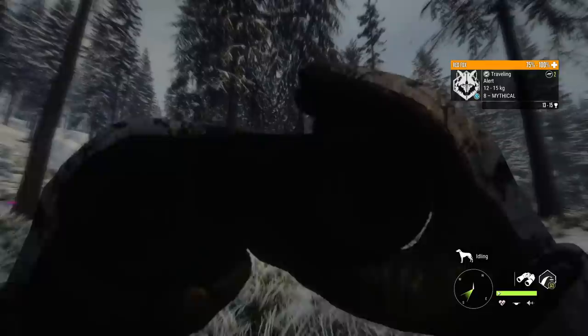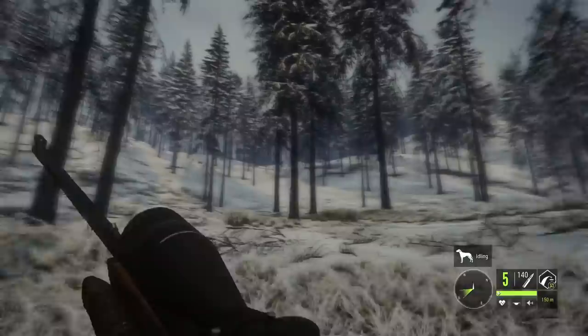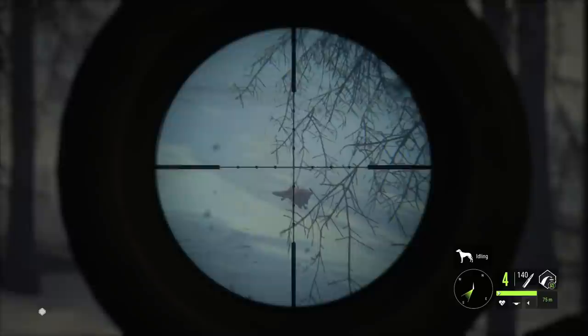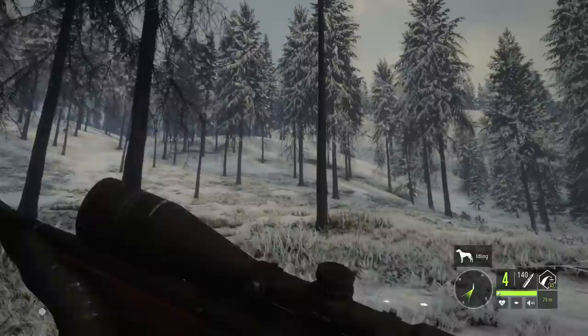The first animal of the hunt is a mythical red fox. I wanted to make this quick and cover as much ground as possible, because grey wolves are their most aggressive before 7am while they're feeding. So we're going to go ahead and take that shot and be on our way.